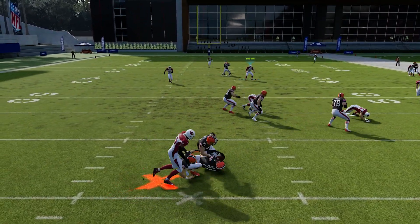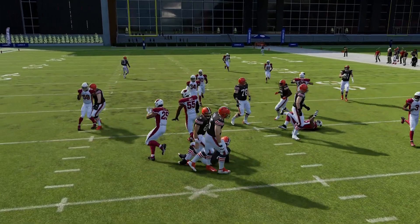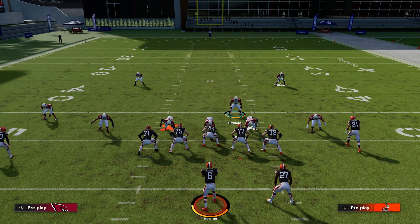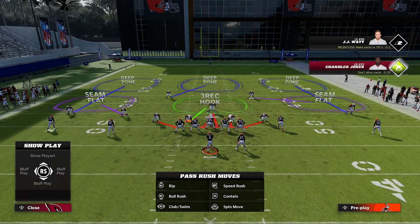The pass rush is really good out of this — one of the big selling points of this formation is that it gets pretty good block sheds. You want to always mix in the blitz because this year the zones aren't going to always hold up, and sometimes your three-man rush just isn't going to get home.